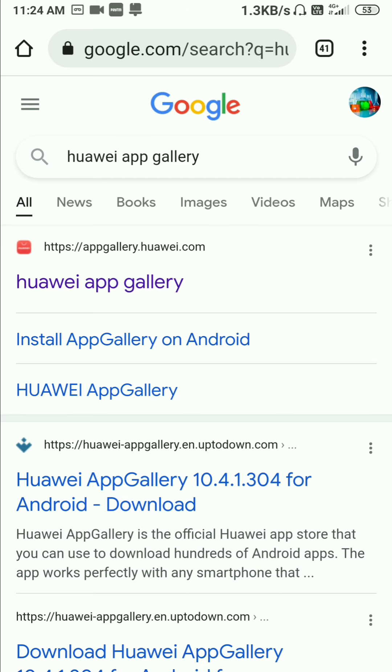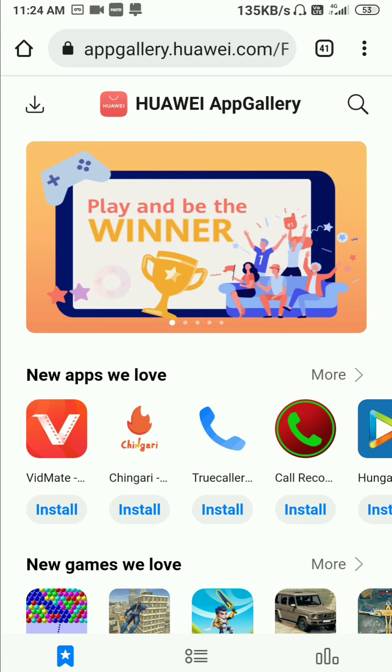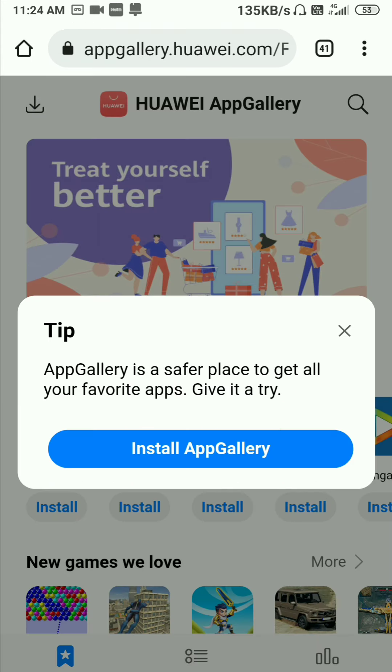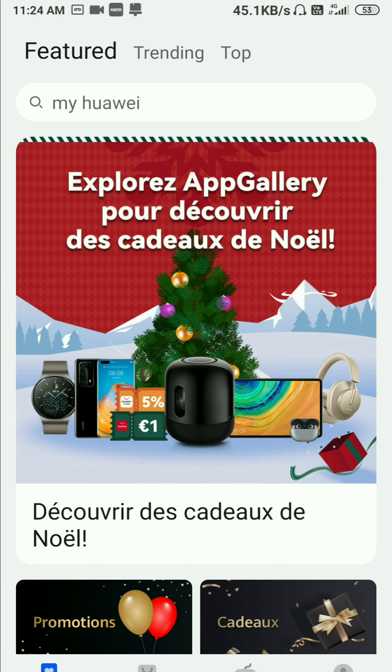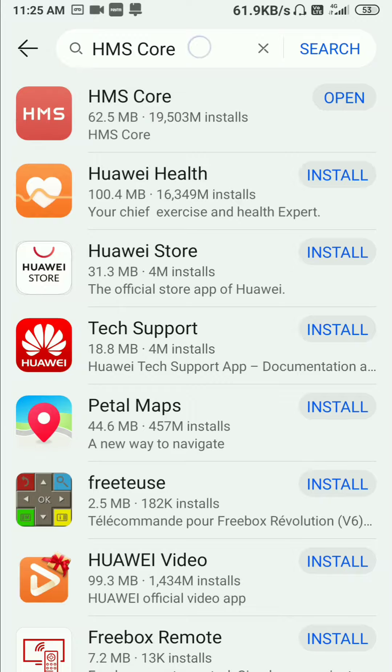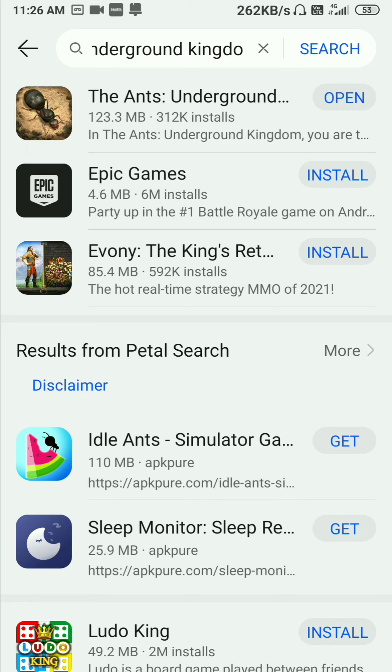So how to get this discount: you have to download the Huawei App Gallery - search it from Google Chrome, then click on it, download and install. After installing, open the Huawei App Gallery and download three things: HMS Core, then download Game Center and install it, and after this download the Underground Kingdom. Even if you have already downloaded it, download it again from here because the purchase item will work from here only. Then go to the game, open it, and you can purchase and get the discount directly.